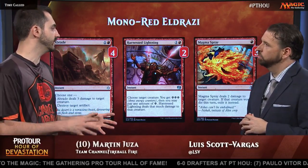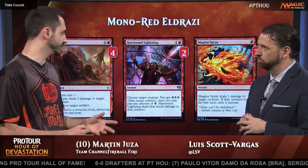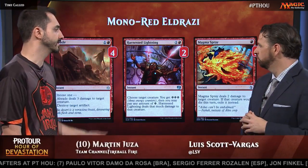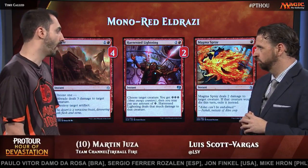Usually in the first two or three turns, you're more of a control deck. You just try to kill one of their early drops and then follow up with the big Eldrazis, Chandras, and Glorybringers. Magma Spray is also a really important card in a format where people play Champion of Wits, Scrounger — really good against Mardu too.